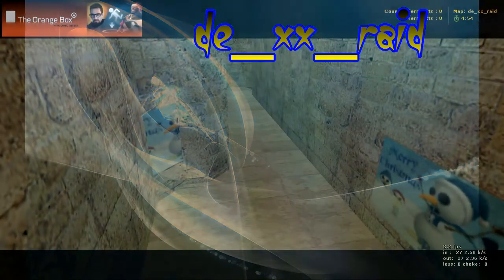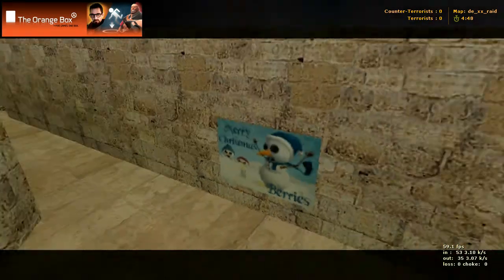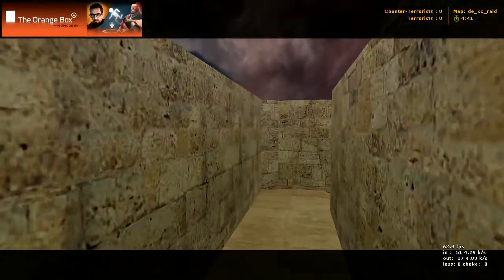Here we have a map called D-XX Raid and we're starting in the terrorist spawn. We can either go to our right or to our left depending on which way you're facing in here.